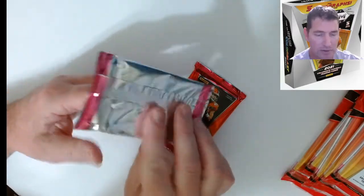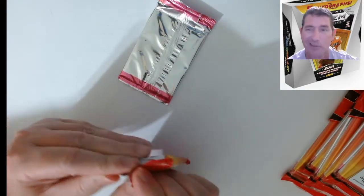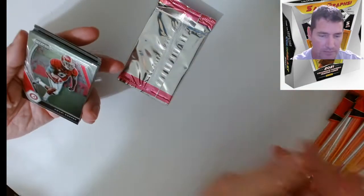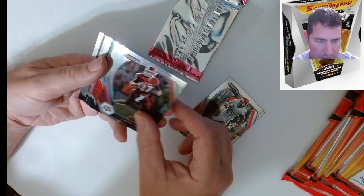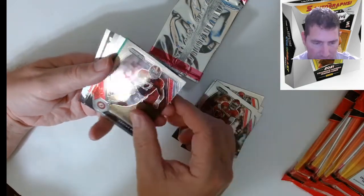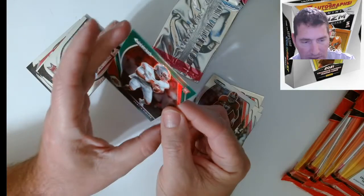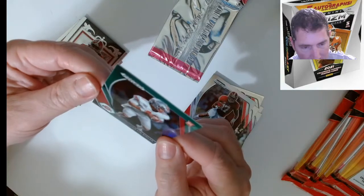I've done a lot of Score lately, just haven't been uploading them. Believe me, if I hit anything big I would have put it up, but I didn't really even hit anything medium. First pack here — Amari Cooper, Joe Mixon — it looks a little different too. DeVonta Swift, Jalen Hurts. The quality on these — oh wow, nice! Right out the gate! It's not numbered so I don't think so, but I like it.